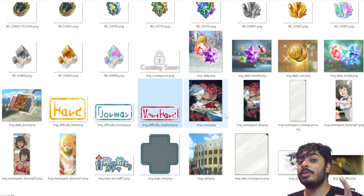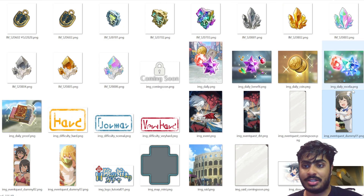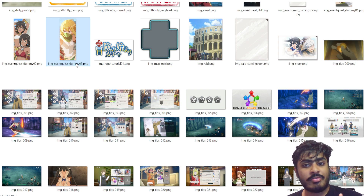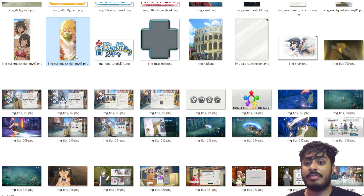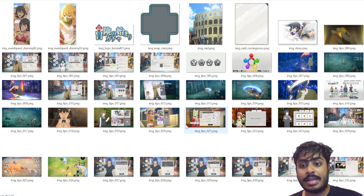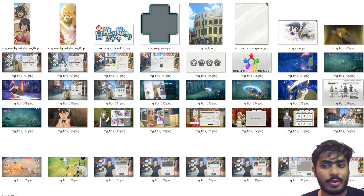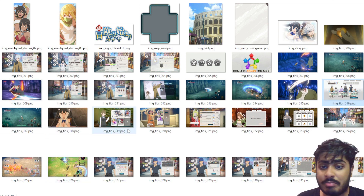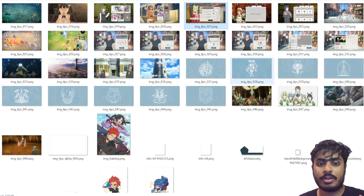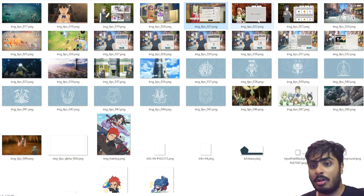Very interesting — in the closed beta test we only had one event. But here there seem to be two further event images: one with Hestia, one with Tione and Tiona, and one with Ryu. So we might get a Ryu event and a Tione/Tiona event in addition to a Hestia event. These are all image tips, though they're currently in Japanese — I'll post English versions once the game launches so you guys have an easily accessible tip screen.